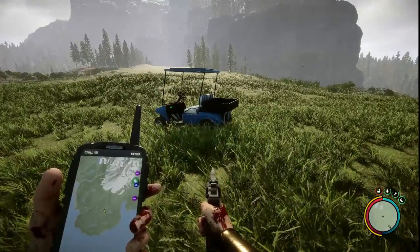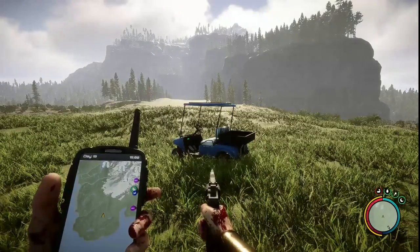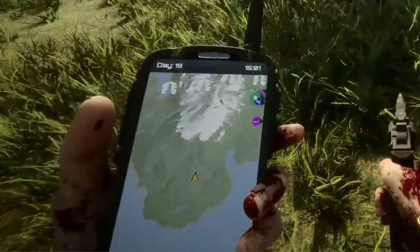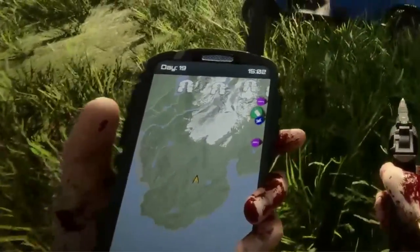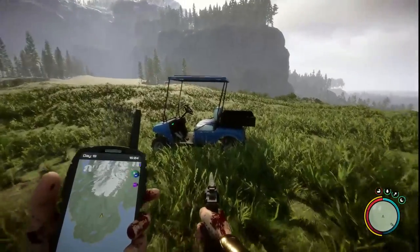Tired of running around or riding on the strange Segway thing? Then you need to get yourself a golf buggy. And the way you can do that is by coming to this location here. If you come to this location where the golf course is on the far side of the map, sort of like the eastern area — I'm no good with compasses — but over here you will come across a golf buggy that is blue.